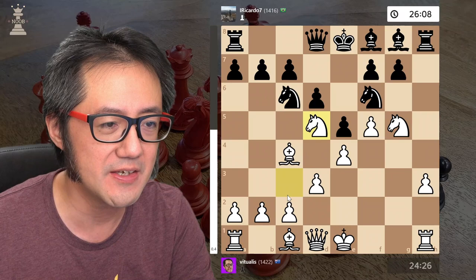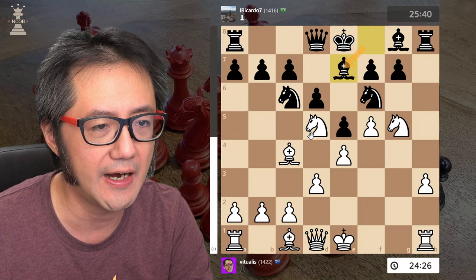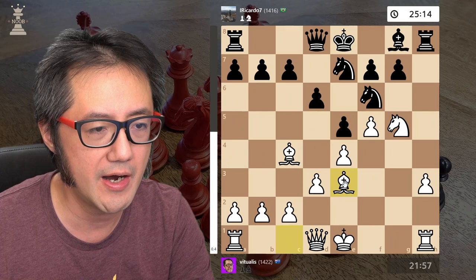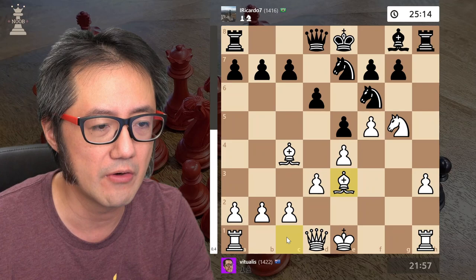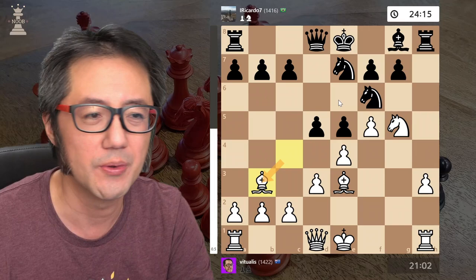I decided to push forward with an attack here. I was going to take anyway, but here I thought: let's just take that bishop, they capture back, and this is potentially okay for me. I developed my bishop — I wasn't entirely sure what was the best move, but I wanted to clear open here, potentially to queenside castle. They push — that's fine. I retreat the bishop rather than opening up the center, thinking that if we sort of lock this down it might be a little bit better for me.